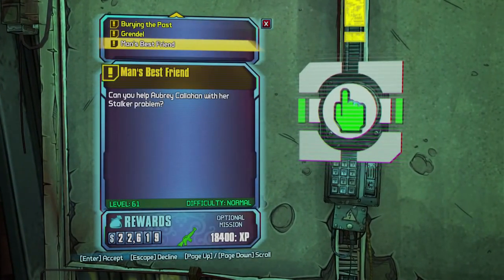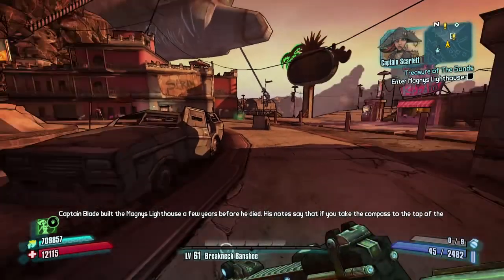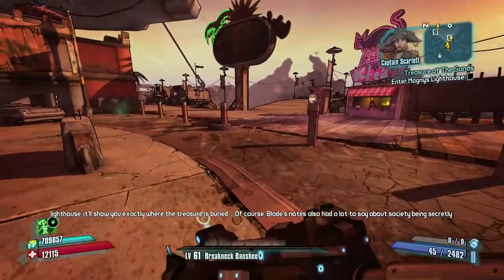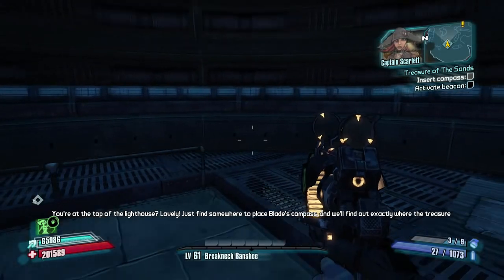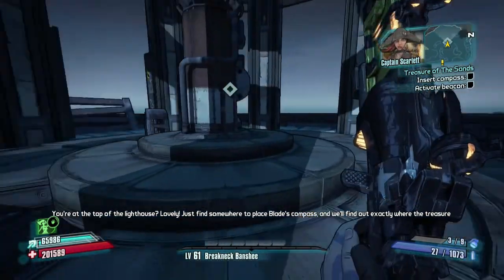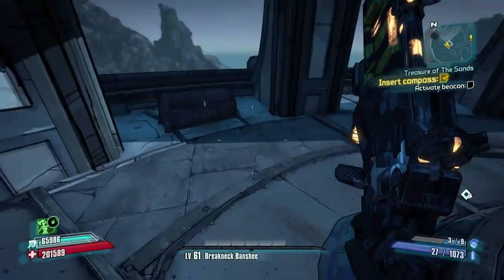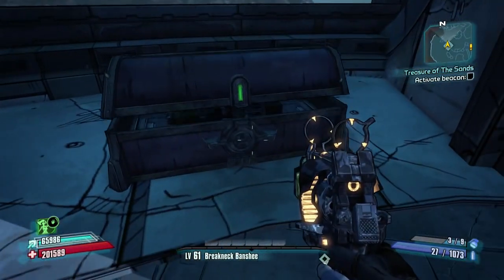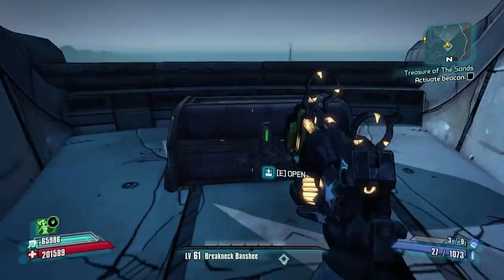Here we are in Oasis and at the bounty board you'll see there's a mission that will let you go back and refight the Leviathan and enter the treasure room for the second time. If you have this mission available it means you can go and refarm the treasure room legitimately. We're going to use that to our advantage and show you how to constantly farm it, providing you have that mission available and active.